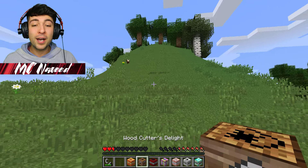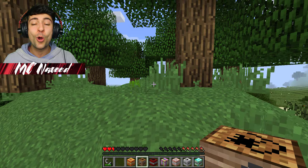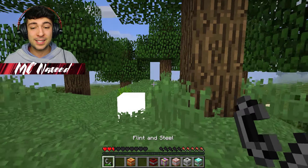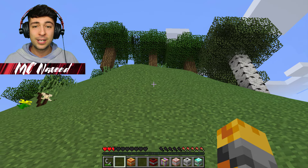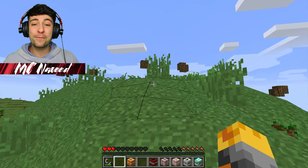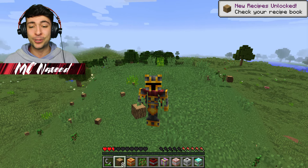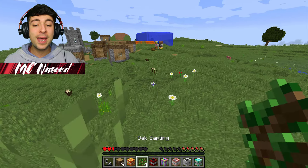I also want to go ahead and do the Woodcutter's Delight. This should go ahead and get rid of every single tree right above here without us doing anything. Let's spawn it right in the middle - I'm hoping it won't hurt us, just go ahead and destroy all the trees. Come on, it's going to work. Yes, that is perfect! So it's gotten rid of all the trees and now we have just an empty hill. This is turning out so much better than I expected.